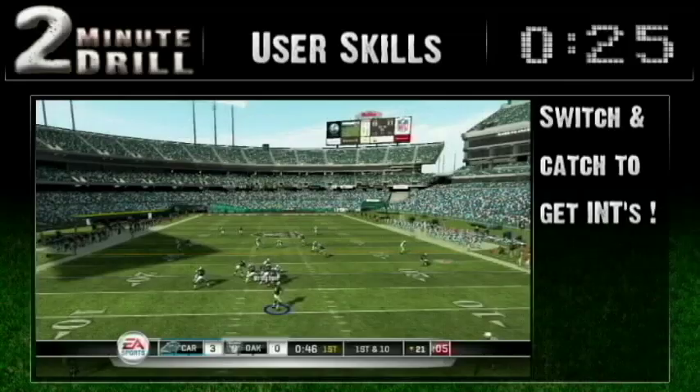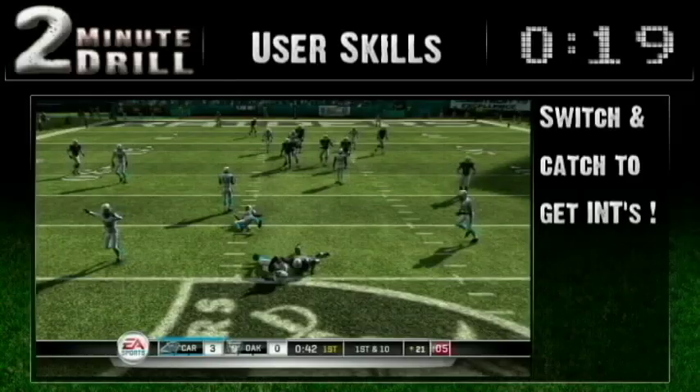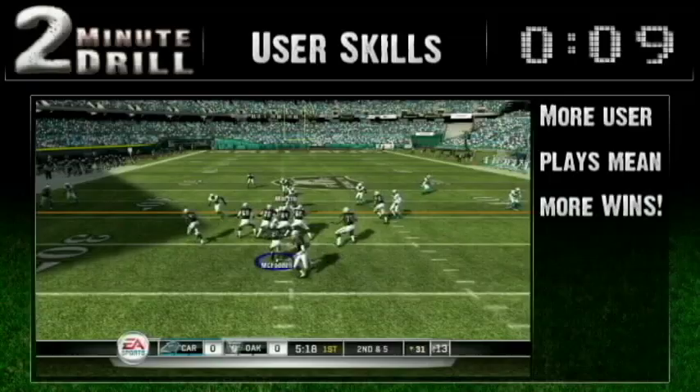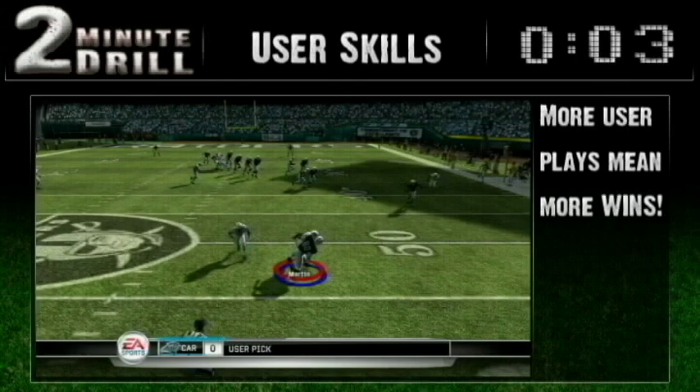With a little practice, you'll feel comfortable maneuvering, switching, and timing your jump for the interception. Swatting down passes will become second nature. Most importantly, you'll be able to read the receiver routes, stay in position, and use your catch like a pro.